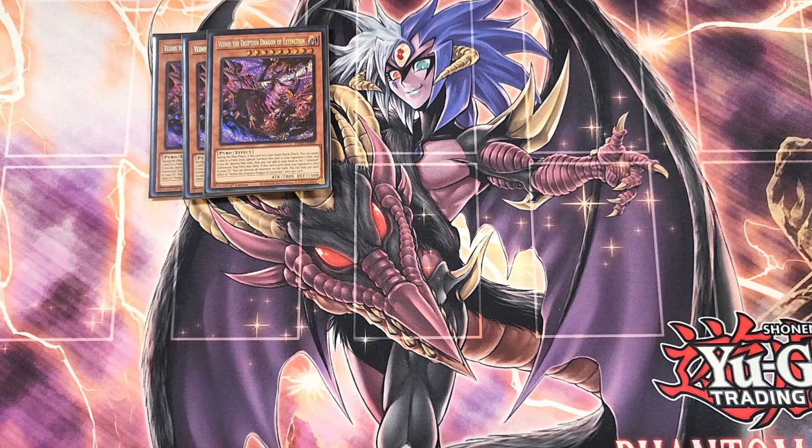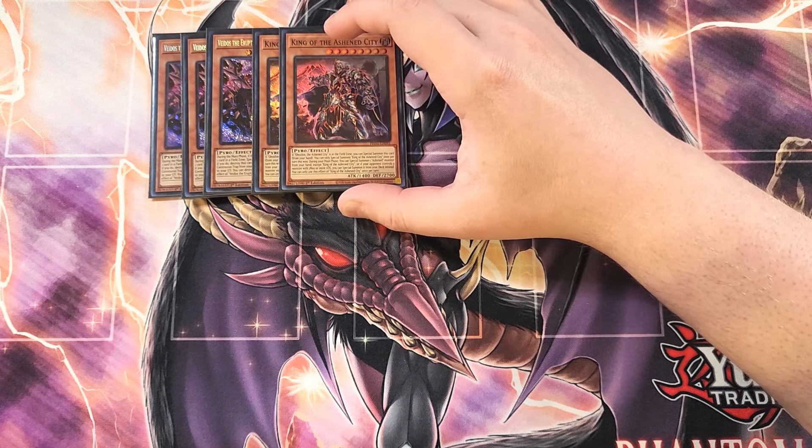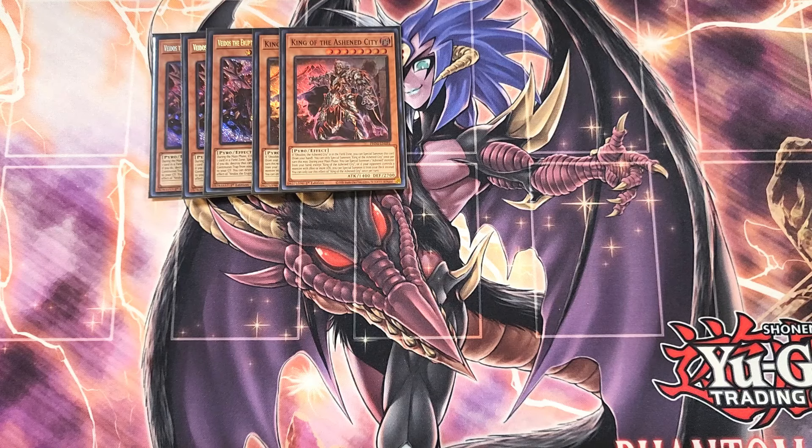We then play two copies of King of the Ashen City. King of the Ashen City is really cool as a two-of in the deck, but you really only need two copies because he is searchable. If you have a copy of the Ashen City in the field spell zone, you can special summon this card from your hand — which all of your Ashen monsters share as a common effect. During your main phase, you can special summon an Ashen monster from your hand, except another copy of this card, or if your opponent controls a monster with 2800 or more attack, you can special summon from your deck instead — meaning if your opponent controls a copy of Vados, you get to special summon a monster from your deck, which is super cool.